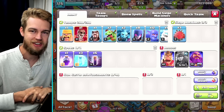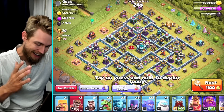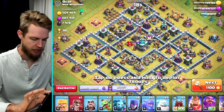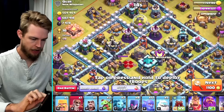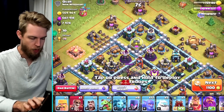Finally found a base with decent loot that's not going to kick my booty. It took about 10 minutes of searching — I was really committed to finding something good. The eagle is dead so this is going to be easy. Let's take out the wizard towers and bomb towers, and the queen's on the way too.